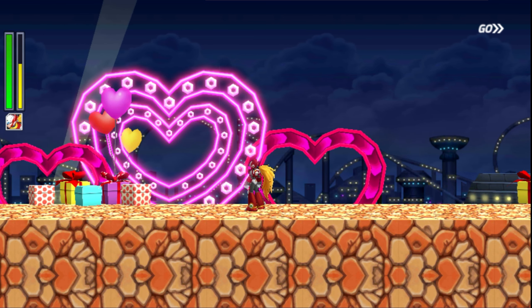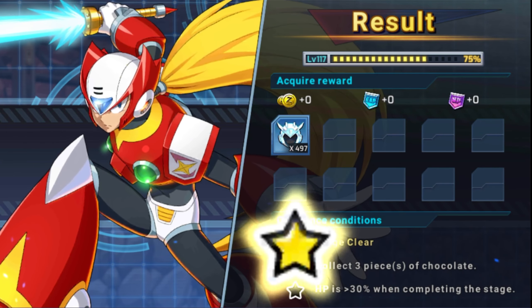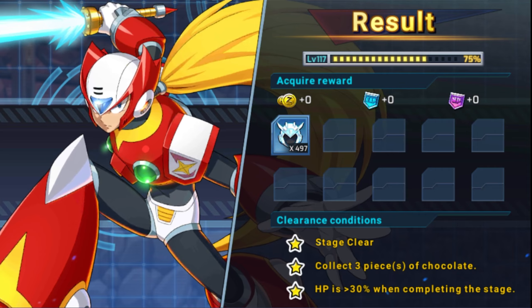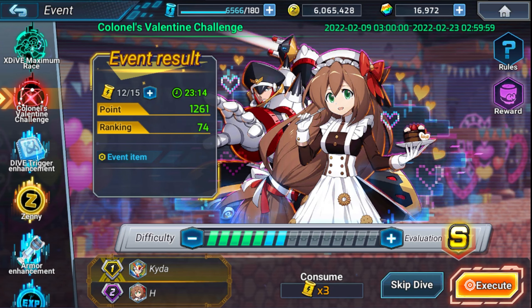Luckily this stage doesn't have a timer — if it did it would be a lot rougher. The stage objectives are clearly to collect three pieces of chocolate which are the hidden elements, and complete the stage with over 30% HP, so that's very, very nice. Hopefully this video helped you guys out with finding these elements, because it definitely was not easy for me to find them. I started with 25 AP and now I'm down to 12, just trying to figure out how to get this done.